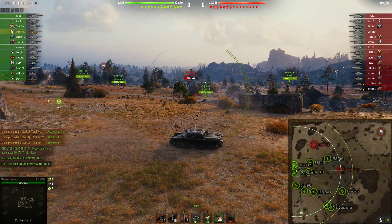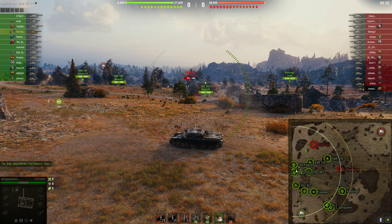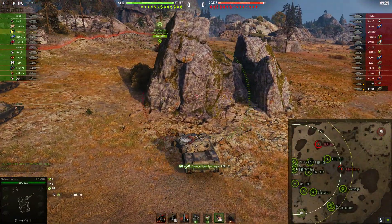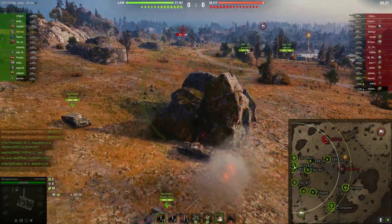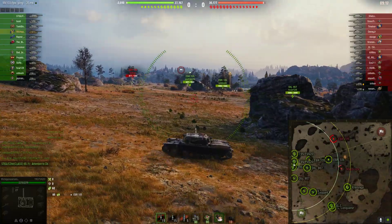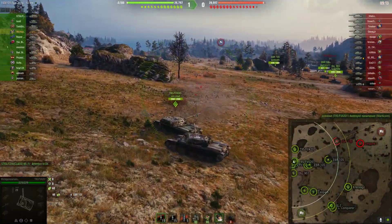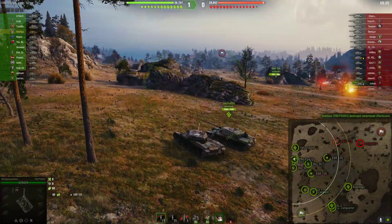The first order of business: we have two EBRs against one EBR and a Manticore. So the first thing we need to do is flush that Manticore out of there. Because if that Manticore sits there, any EBR who has to run through there will spot all of our rotations and we won't be able to do anything. Great shot there by one stop blind firing and killing that Manticore — that's a huge play.